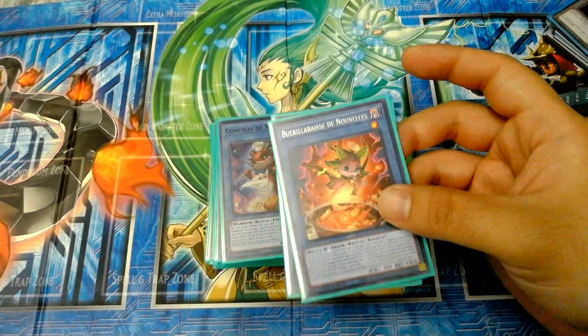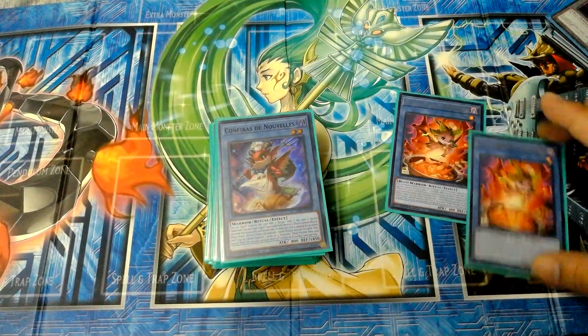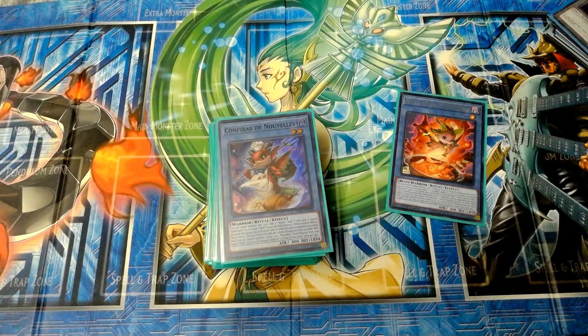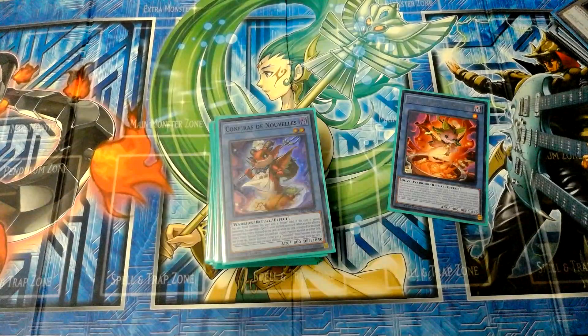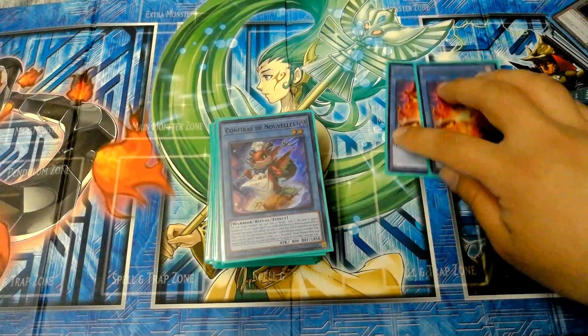First off, the first monster — Borrelia. I run two copies of that. You can ritual summon this card with any recipe card. If this card is special summoned, excavate the top five cards from your deck, add one excavated New Veils card to your hand and shuffle the rest into your deck. When a card targets this card or when it's targeted for attack, quick effect: you can tribute this card and target one attack position monster on the field, then special summon a level two or three New Veils ritual monster from your hand or deck. You can only use the effect once per turn.